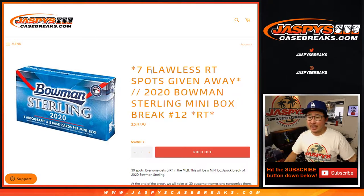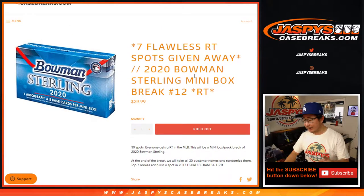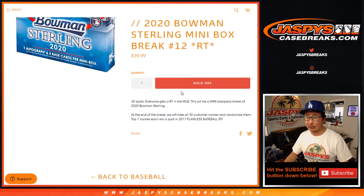Hi everyone, Joe for JaspiesCaseBreaks.com coming at you with 2020 Bowman Sterling Baseball mini box break number 12. At the end of the break, we're going to give away seven flawless baseball spots. I think we just need to do one more of these mini boxes and then sell a handful of spots in that flawless break, and then we'll get that on the schedule a little bit later tonight.